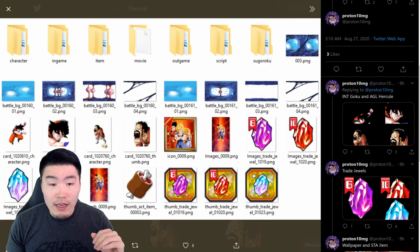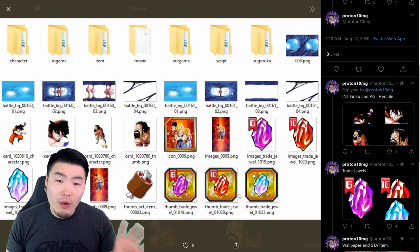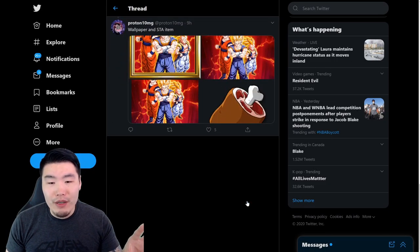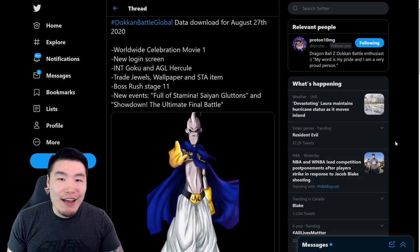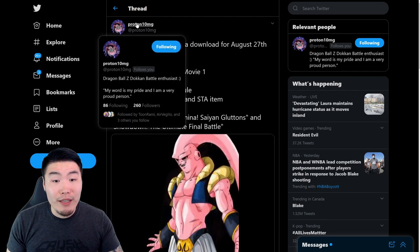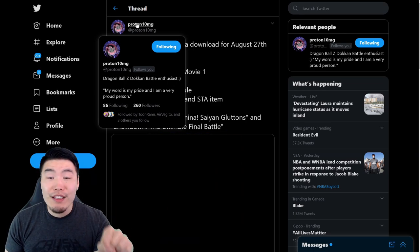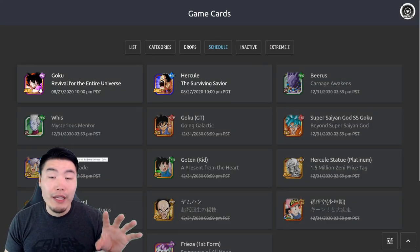And large meat Goku. There's the SSR Goku, SSR Hercule, who both will get token awakenings, but we don't currently have the files for their awakenings or the details. We got some assets for new stages, and that's pretty much it. Really the only thing that's missing from this data download that JP got was that other wallpaper, which is just weird. Big shout-out to Proton10MG, by the way, for posting the contents of this data download. Make sure you guys hit him up with a follow after you watch this video. And before we go, let's quickly go over the details for this Goku and Hercule for anybody that missed it.